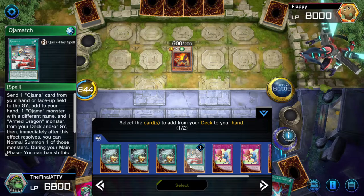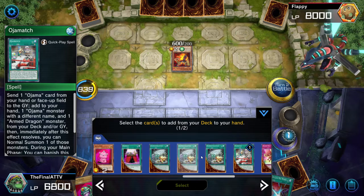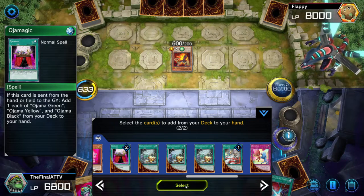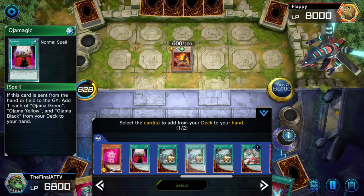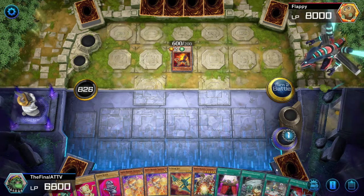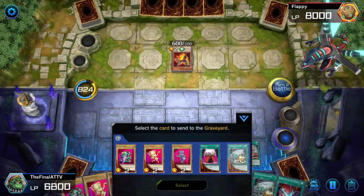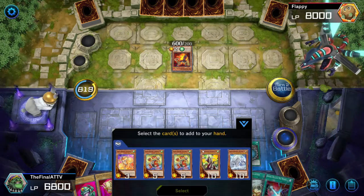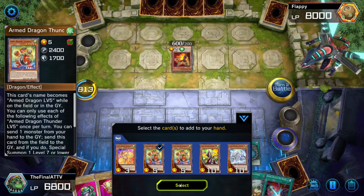At this point you could already go into Oja Simulation if you want, but we're going to go one step further and get more Ojamas just in case something happens. Go ahead and get another Oja Magic. If you already have one in hand, go for an Oja Simulation. Then activate Oja Match again, send Oja Magic to the graveyard, and summon Ojama Blue again.